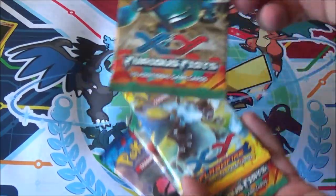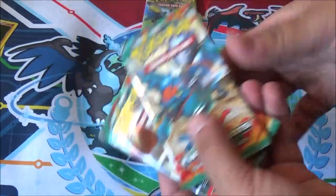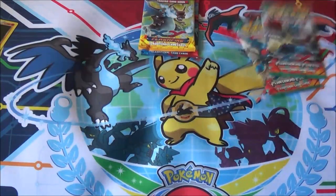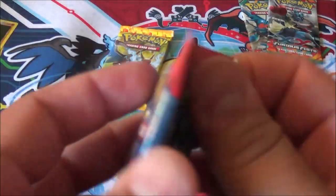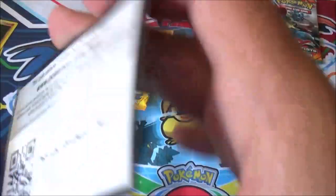Let's see what we pull. We got a Base XY — wait, that's Furious Fist. We got a Base XY, a pack of Flash Fire, and two packs of Furious Fist. I dropped one on the floor — I am not a smart man. The Charizard box I opened had absolutely nothing in it, so let's see if we can pull something of value. Starting with Base XY. Let's begin.